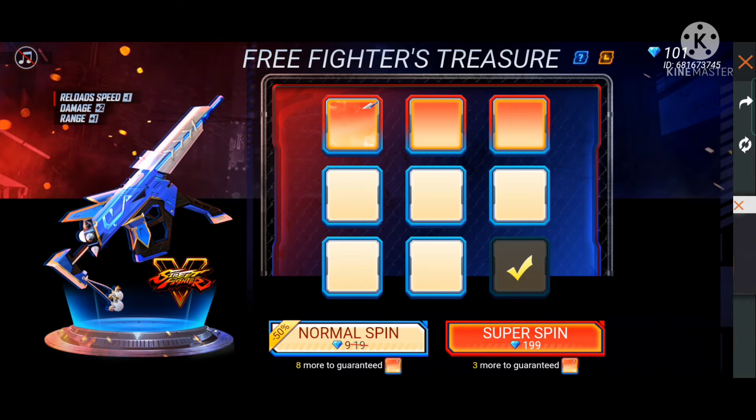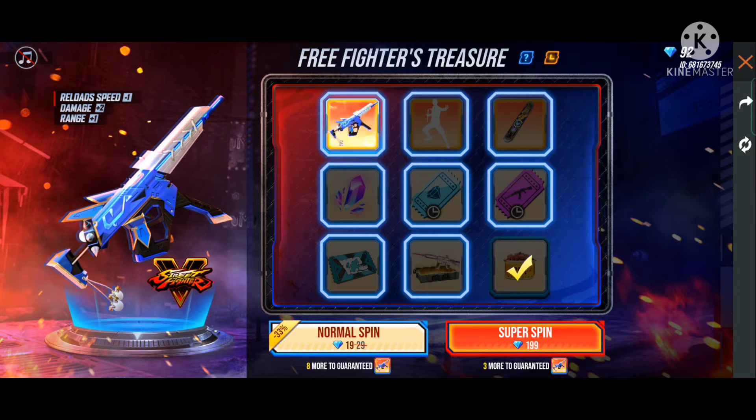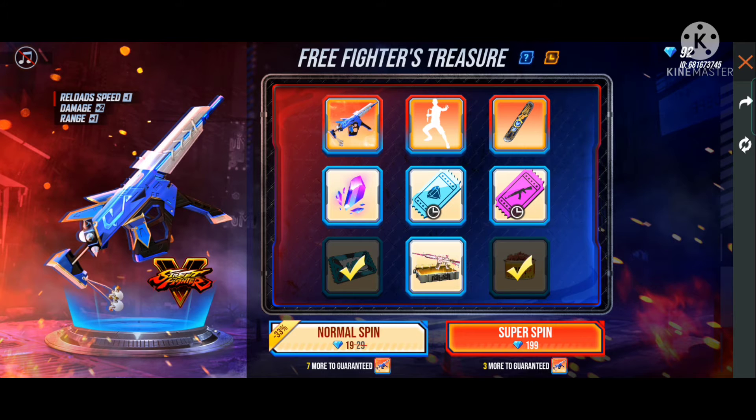Let me tell you how to do this. It is a private event, so I have to choose a non-spin, and you will find three spins available. The plan is to be able to get the MP5 skin. If you can spend 600 diamonds to make it happen, then use 199. If you want to guarantee it, use this option and you will have a guaranteed MP5.